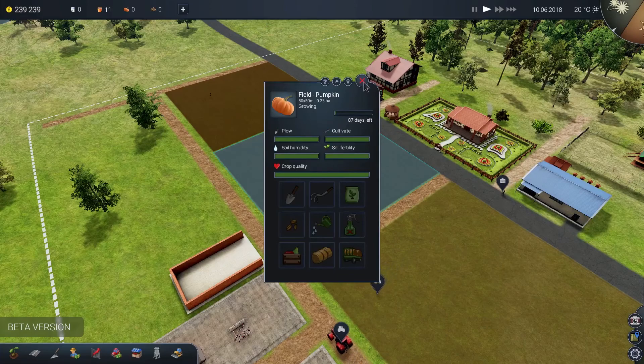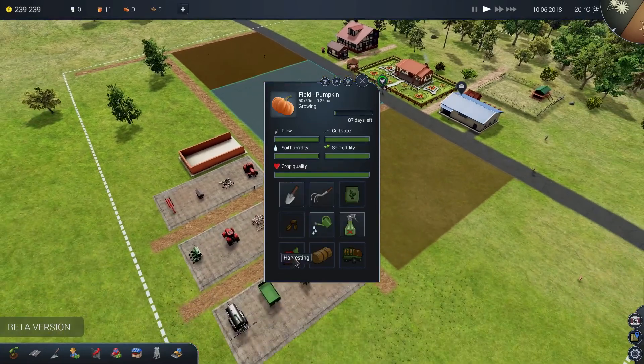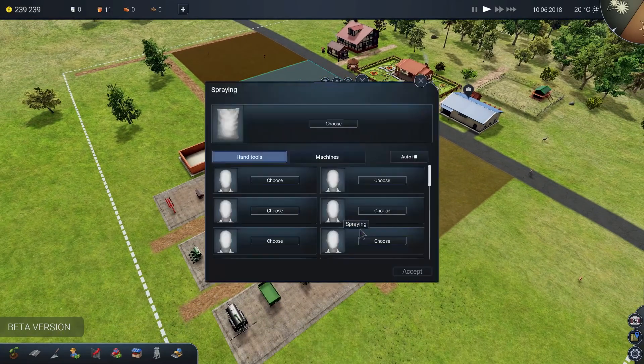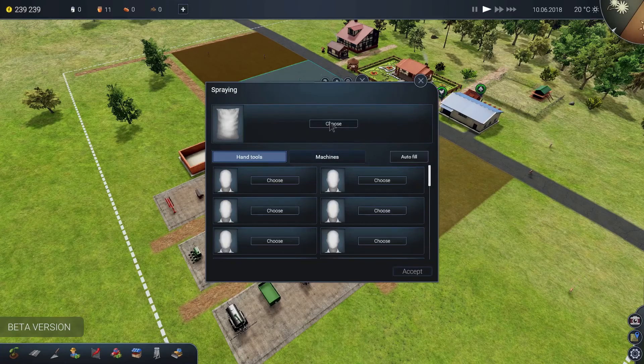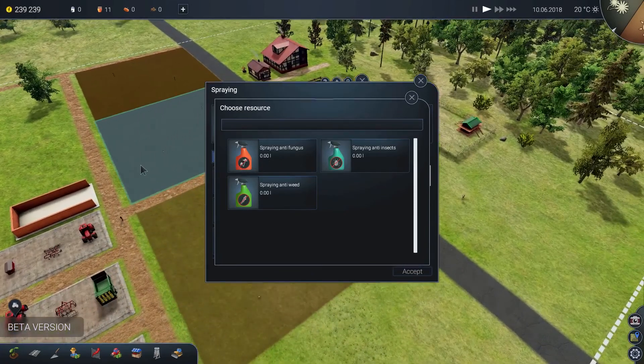Finally, it is going to be compatible with the Steam workshop. So if you want to, you can create your own farm things and add them to the workshop to share with everyone else. I think that is a very good thing because this game is very popular — it's not even out yet and it's seemingly very popular. There is a lot of love for this game, so the Steam workshop community around this will be very very big.